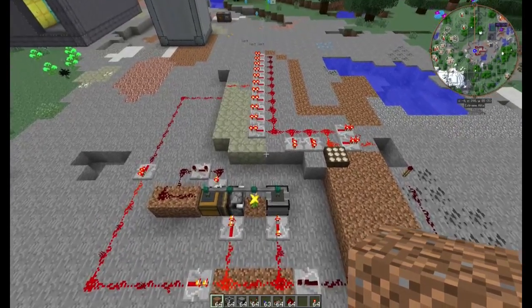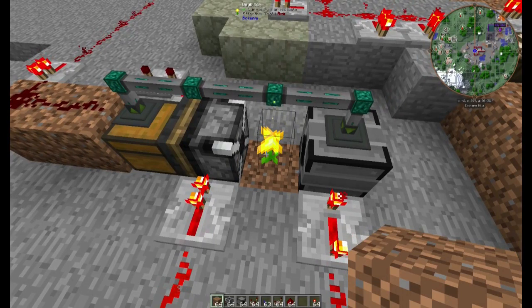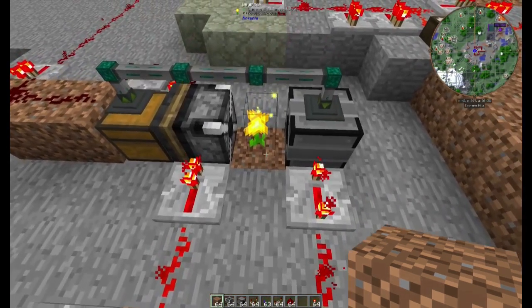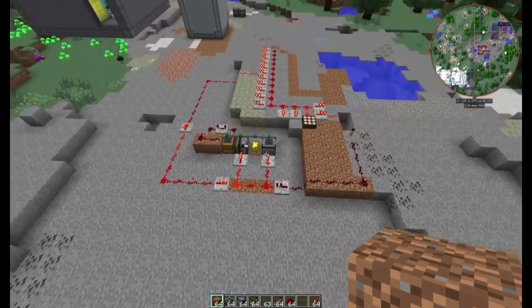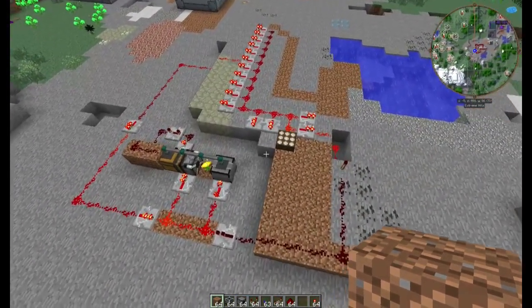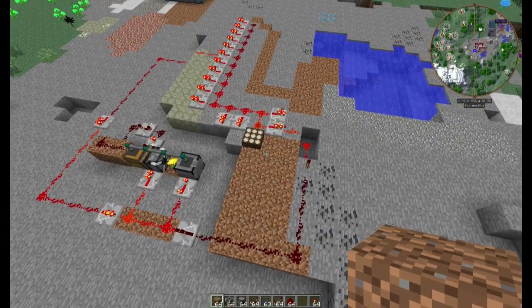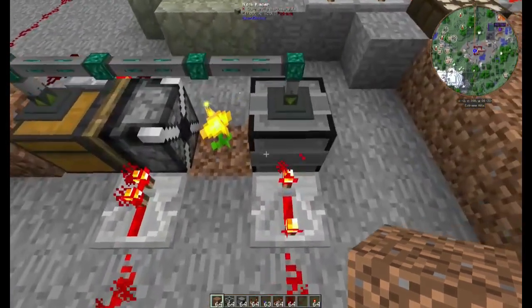Ich habe hier eine Daybloom stehen. Diese Daybloom hat einen Nachteil: wenn es dunkel wird, dann geht die kaputt. Wenn da jetzt eine Nightshade stände, dann würde die kaputt gehen, wenn es hell wird. Das Problem ist bekannt seit einem Patch. Und da habe ich jetzt eine Lösung gefunden, die relativ einfach ist. Nur die Steuerung muss man halt ein bisschen gucken, dass das auch passt.